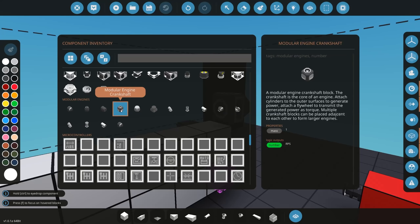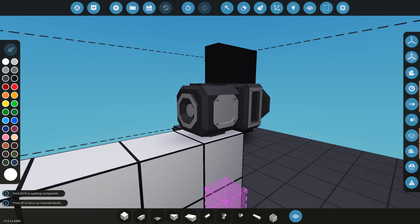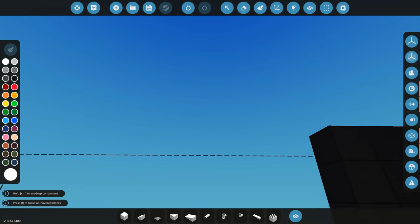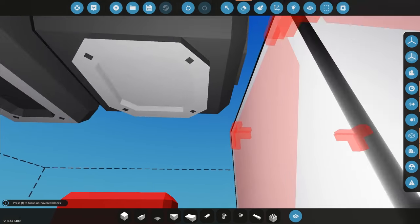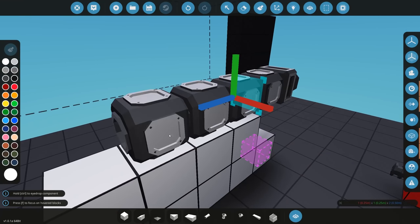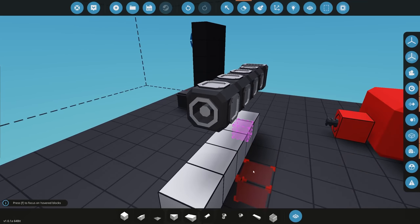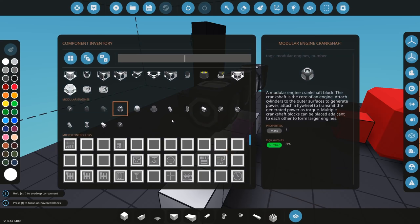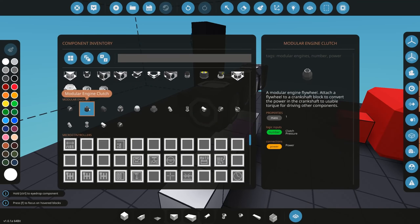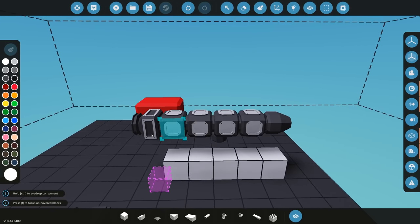Next we get the crankshaft, found in the modular engines inventory. Place it onto the back of the drive belt. You only need at least one crankshaft — you don't need five, ten, or twenty of them. It has mounting points on the top, sides, and bottom, and the crankshaft itself at the back. You can click and drag to place as many as you want. Once that's done, we add the clutch at the end of the crankshaft, which lets us toggle whether power goes through or not.